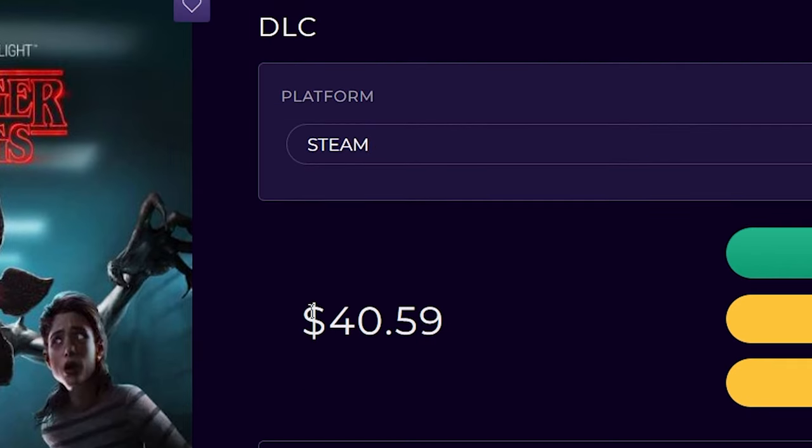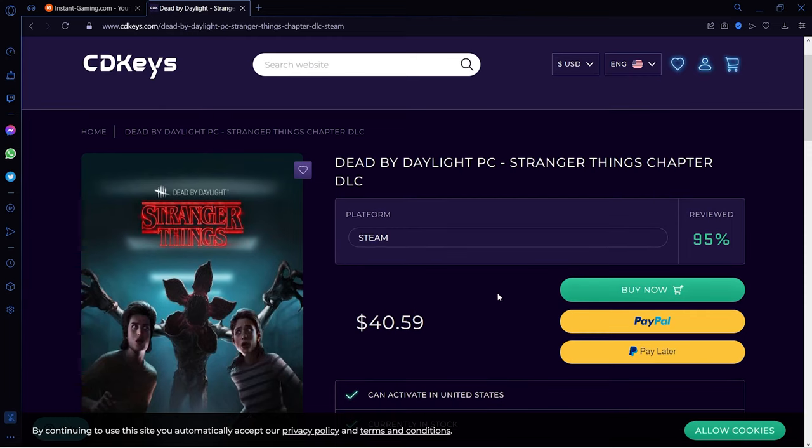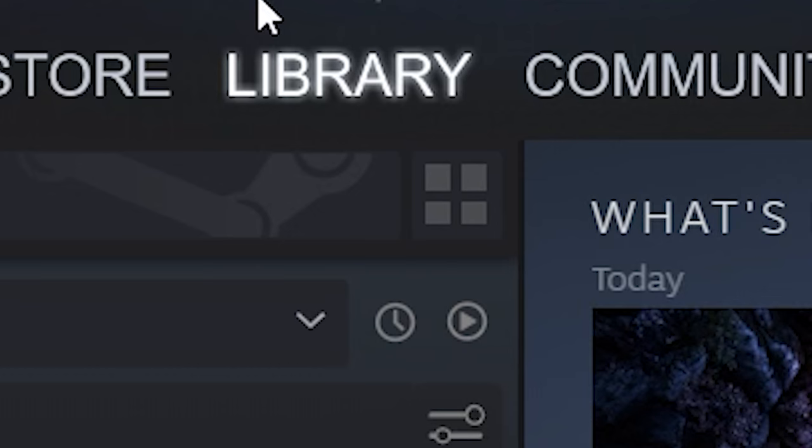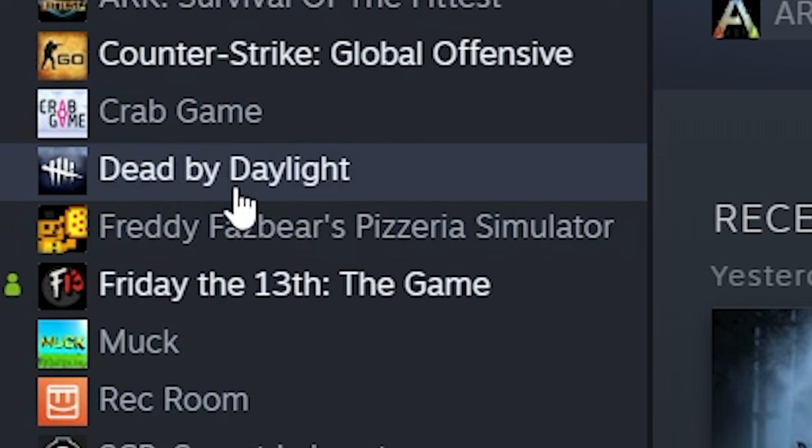This is the only website I've found so far, and I should mention it's only for Steam — sorry console and Switch players. They're currently in stock right now. Once you buy, go to Steam, click 'Games' at the top, then 'Redeem a Steam Wallet Code.' You'll get a code after purchase, and once you redeem it, you're good to go.